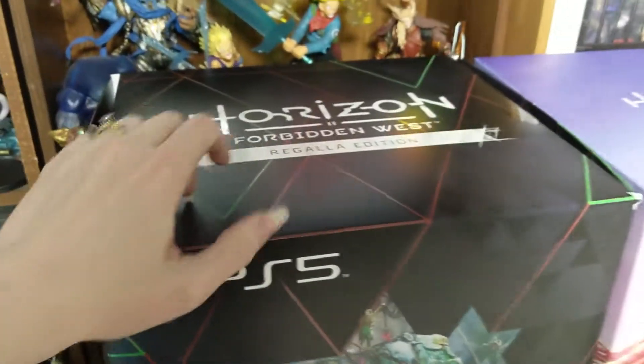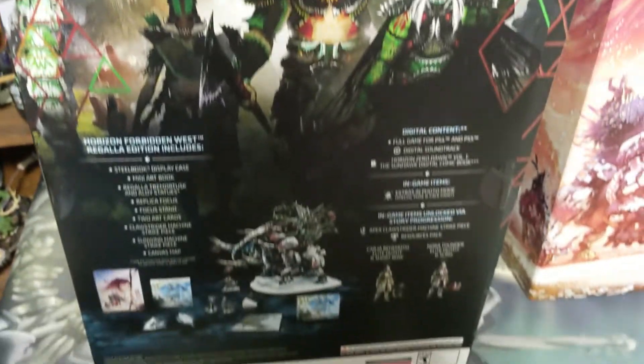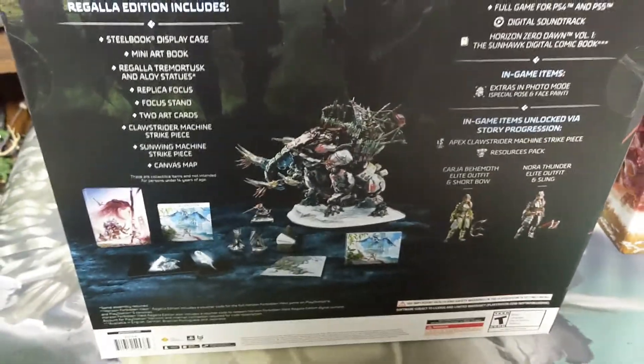So here, it's just a big, empty box. It's got art on the side, it's got some art on the back. You get to see the content that you get — you get this ginormous mammoth figure and some other stuff. We're gonna leave this on the table.